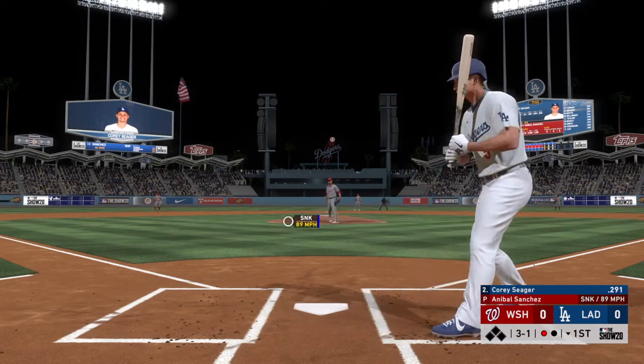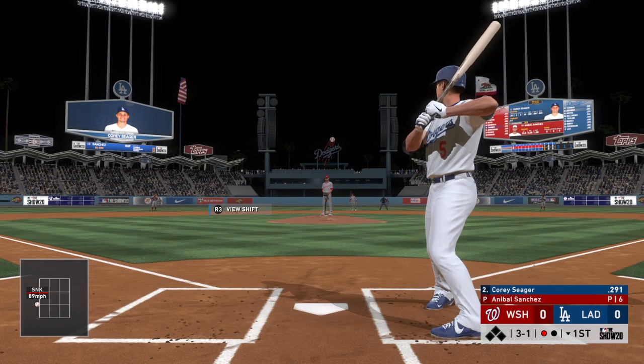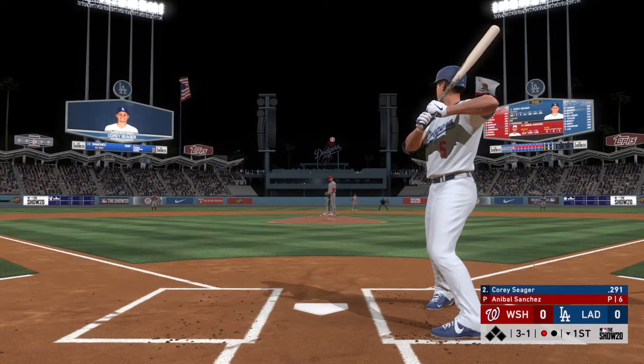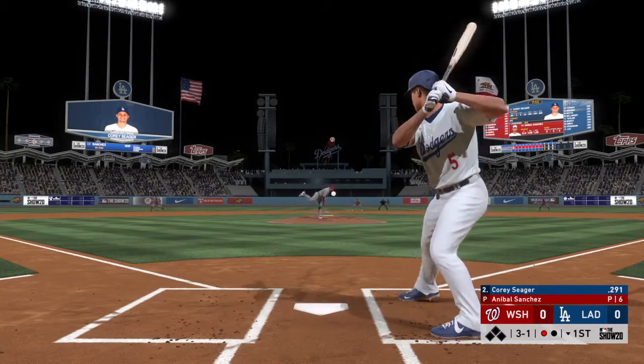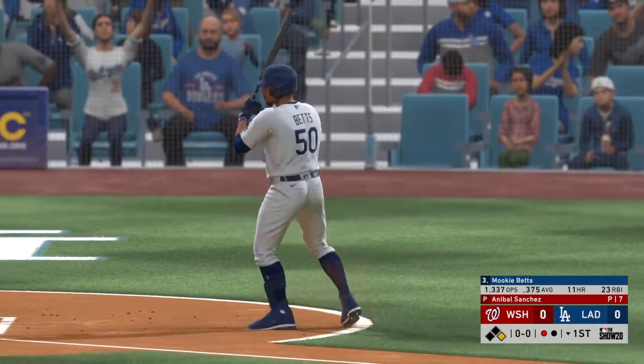3-1 is the count to the Dodgers' shortstop. This is where you cash your checks right here. 3-1. You're one of the best hitters in the game. You live for situations like this. And he missed with that one. It's ball four. A one-out walk here in the home first.